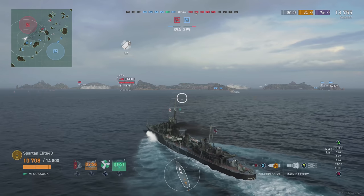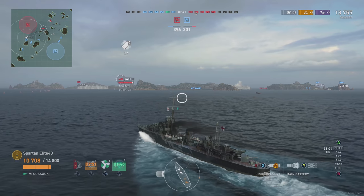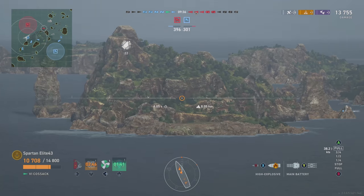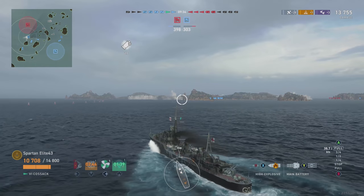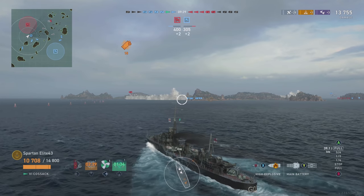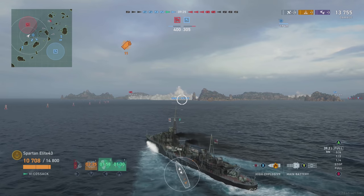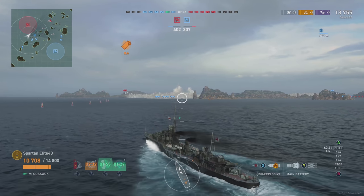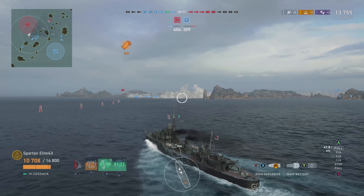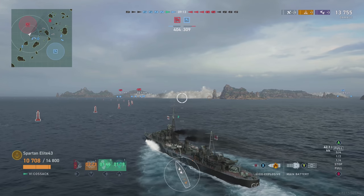Maybe that's why me and the Lightning get along so well — the Lightning has a lot of short-duration smokes that are basically get-out-of-jail-free cards. The other downside of this particular ship is that it's such a large destroyer. It sits out of the water very high, especially in the front, and that allows people to get lots and lots of hits on you. It's the same issue I had with the Leningrad — it just sits so high up out of the water that anybody shooting at you is going to get multiple hits per salvo.